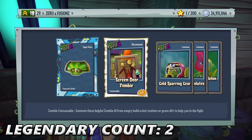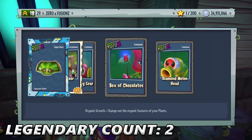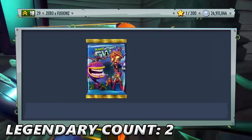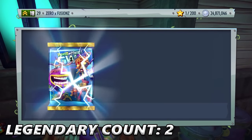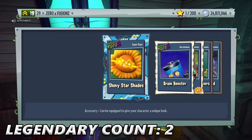We get Silver Screen Door Zombie, Gold Sparring Gear, Box of Chocolates — I'm guessing the chocolates must be on the other hand — and the Diamond Melon Head. We've got a lot of Melon Heads for the Peashooters. We get Shiny Star Shades. We get Brain Booster — I think that's for the Imp because it's very small. Screen Door Zombie, Windshield Wipers, and Buckle Blind.